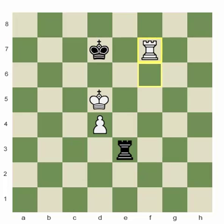White played Rook f7 check, and the first typical mistake came right here — Black's response wasn't the right way. King e8 was wrong, and as I've explained in my previous sessions, every time when you defend, always try to keep your king on the short side. Since the d-pawn goes to d8, the queenside at this point will be the short side.